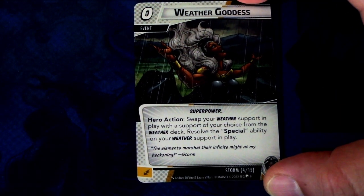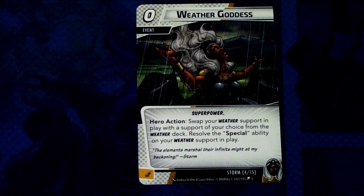Next up we have Wrath of Goddess — there are actually three copies of this event in the deck. It's a zero-cost event, super power, hero action: swap your weather support in play with the support of your choice from the weather deck, then resolve the special ability on your weather support in play. This can be committed as an energy resource. This lets you switch the weather condition more than once per round, which is great.